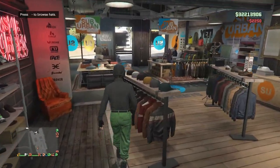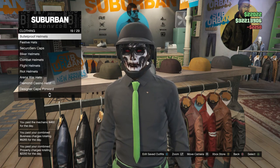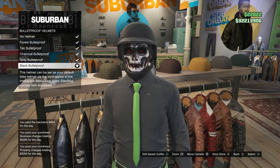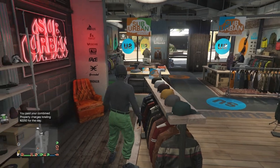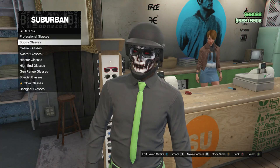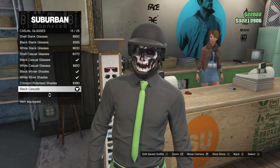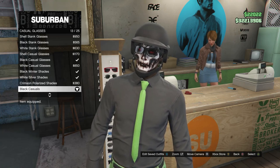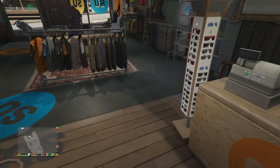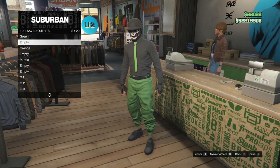Head over here to the hats. Scroll down to bulletproof helmets on slot 19, click on bulletproof helmets, and equip the black bulletproof. After you have the black bulletproof helmet, head over here to the glasses. Scroll down to casual glasses, click on casual glasses, and equip the black casuals, which are on slot 13. After equipping them, that's pretty much it for this outfit — go up to the front counter and save this outfit on whichever slot you want.